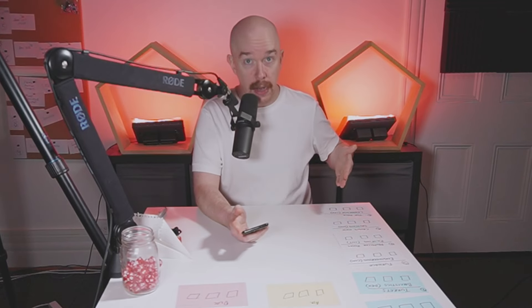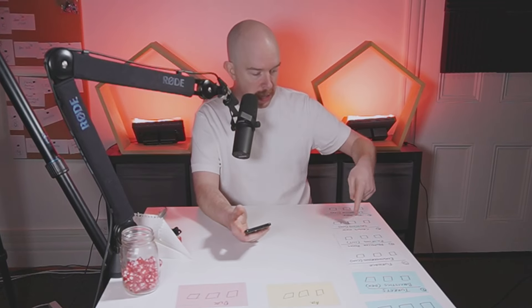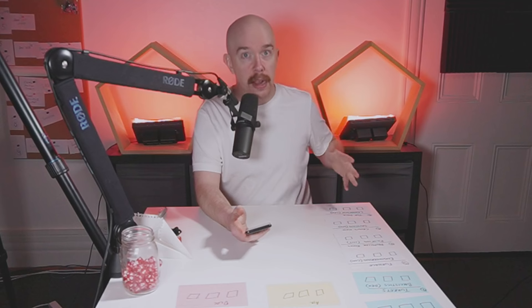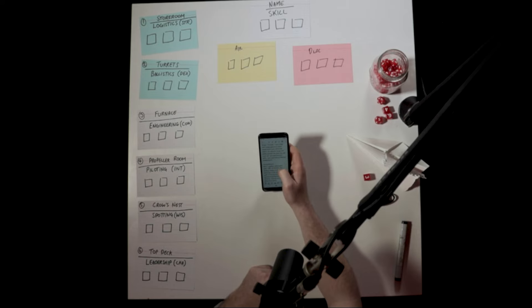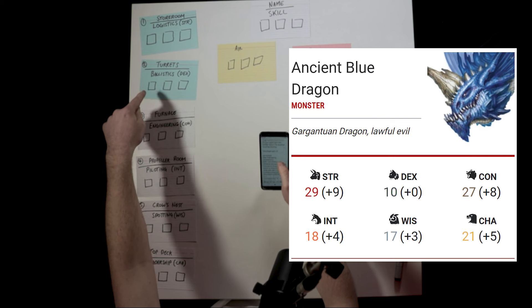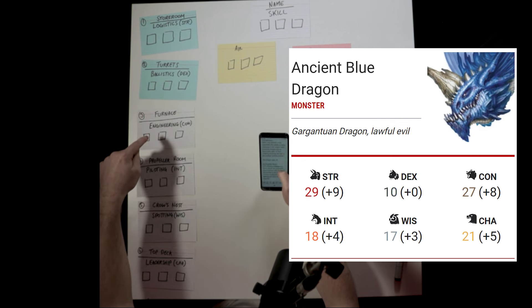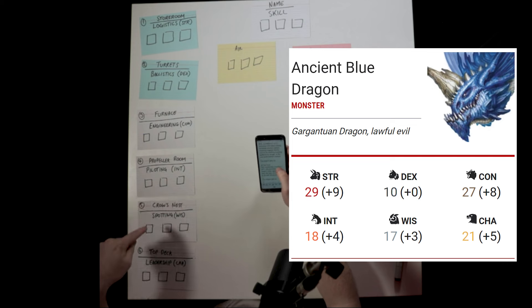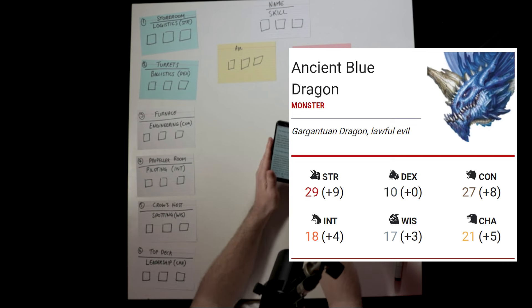So each of these six skills are based off different attributes — strength, dex, con, int, wisdom, charisma. We're saying the crew gets a plus two for all of these. If the players want to roll instead of the crew, then they can use their strength, dex, or con — but they will be competing against the dragon's scores. The dragon has a plus nine strength, plus zero dex, plus eight constitution, plus four intelligence, plus three wisdom, and a plus five charisma.